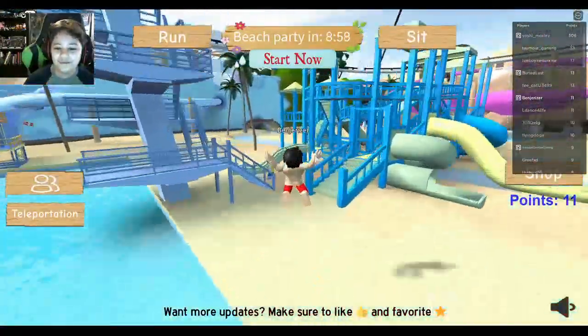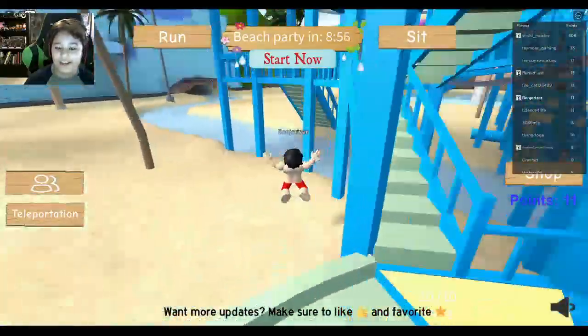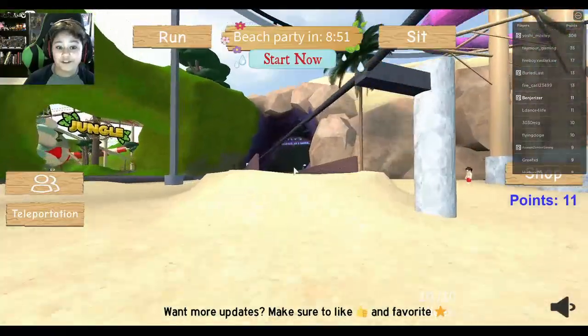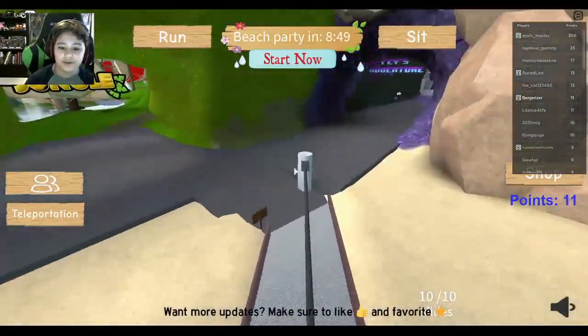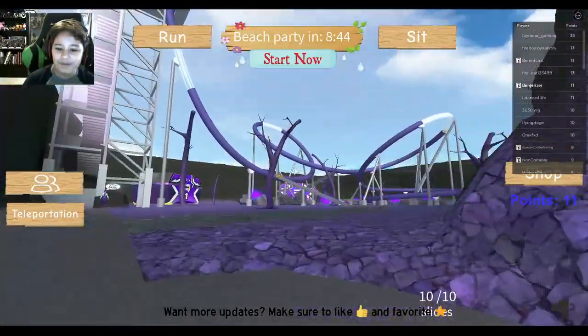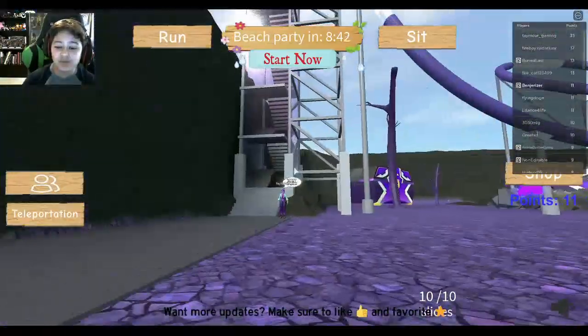I feel so dumb. But here we go, guys. Let's do this. Phase Adventure — for the second time, we're entering this building. I think it would have killed us if we tried to do it without the 10 slides. But this thing looks pretty sick.